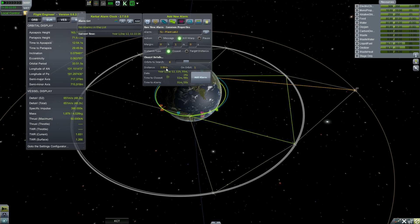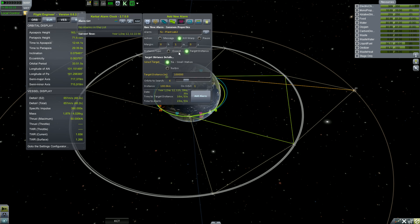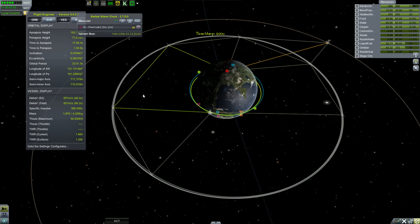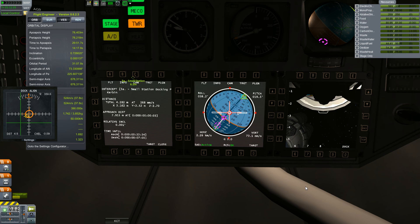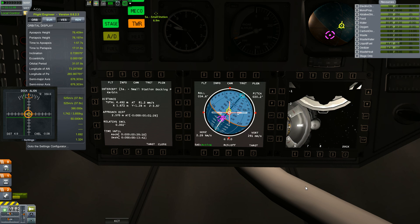We performed that maneuver node and got an intercept — not great at first, but then we get a pretty decent one: 3.9 kilometers on orbit 1. We went two minutes ahead of that, warped up, Kerbal Alarm Clock slowed us down, we deleted the alarm, and I'm just going to skip all of the getting-close approach because it's absolutely awful. We jumped something like 20 minutes. Now we're just getting really close — I'm trying to use the docking alignment indicator and RCS, and we're almost completely out of RCS fuel.